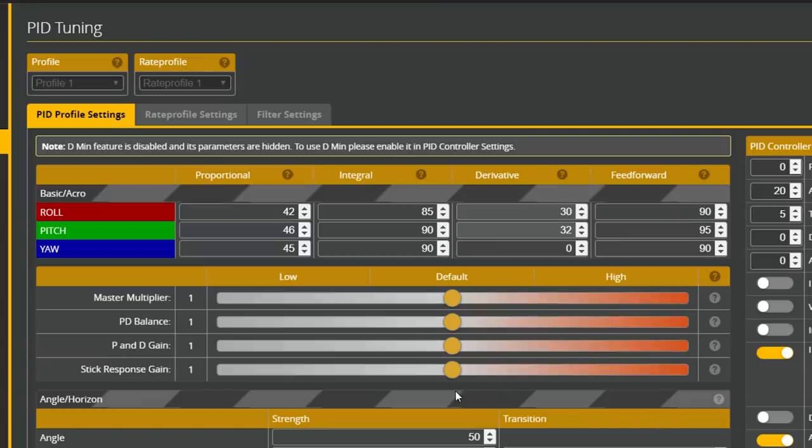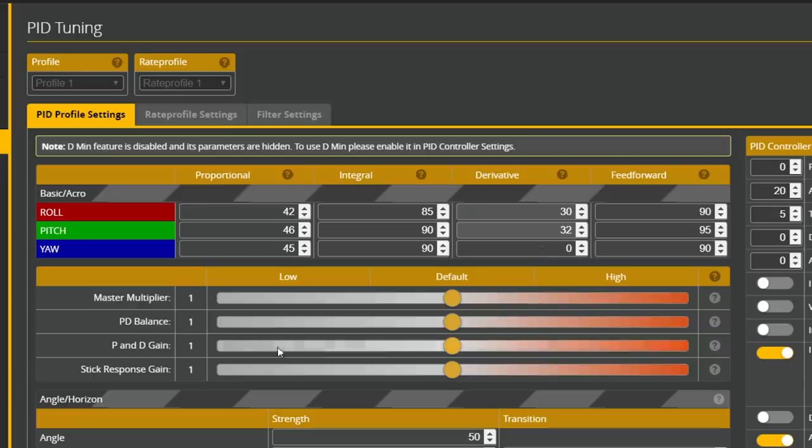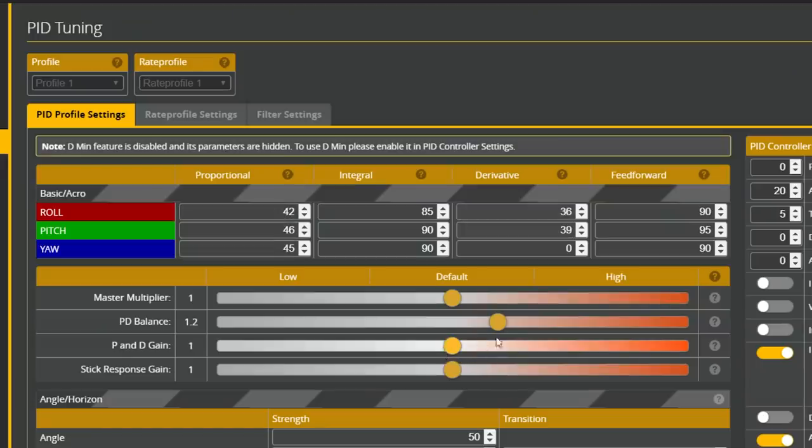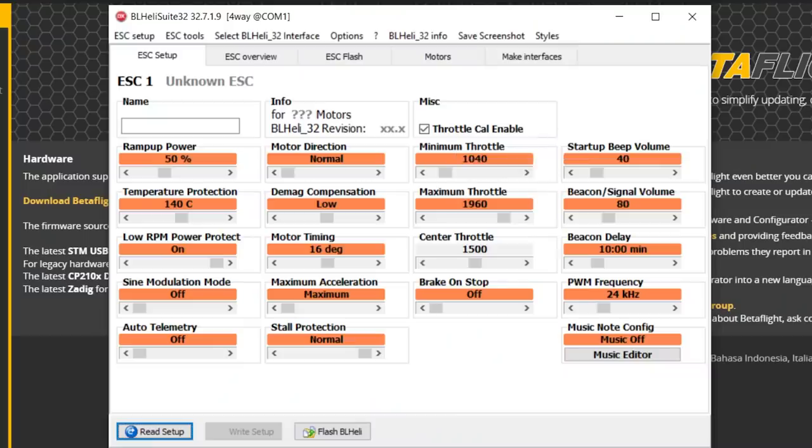If turning off D-min helps by raising the D-gain slightly, couldn't we just raise the D-gain directly? Yes — and that is another thing that sometimes helps. In Betaflight 4.2, the easiest way to increase D-gain is to go to the PD balance slider. When you move it, notice the D-term changes while the P-term stays still. You can crank the PD balance up to about 1.2 — you usually don't need to go higher. Then do a couple of throttle punches where you drop the throttle and let the quad fall, and see if that helps with stability.